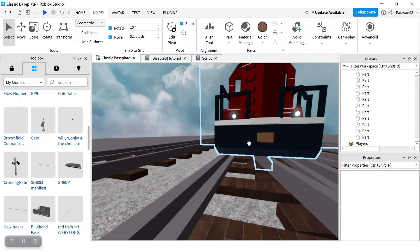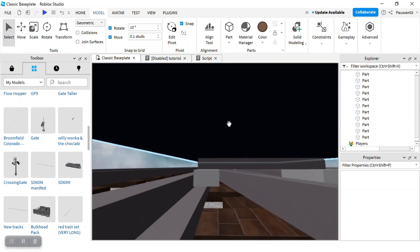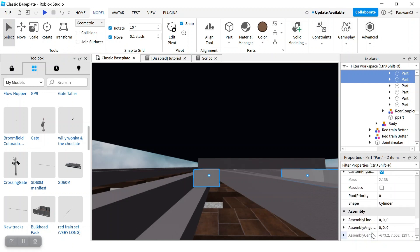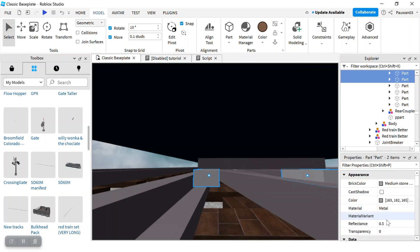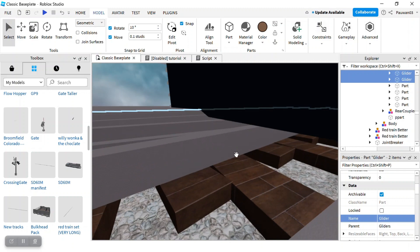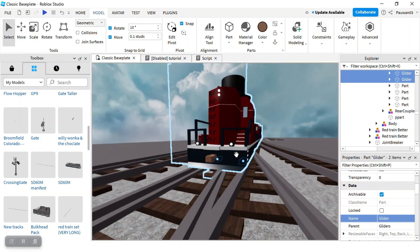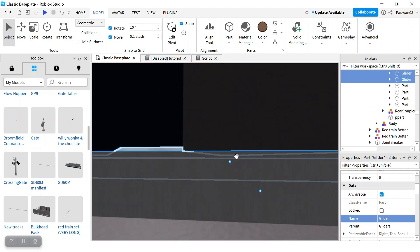The number two fix is: you can select the train gliders 1 or 2, then find the name and name it 'glider.' But don't add an 'S' — if you add an 'S' it won't work. It only has to be the engine's front.